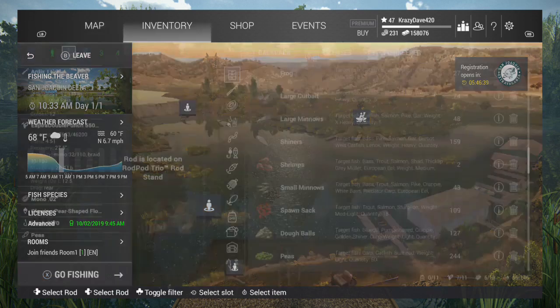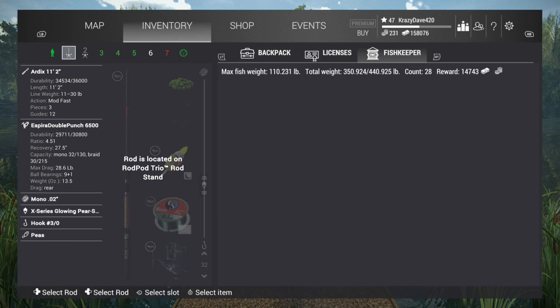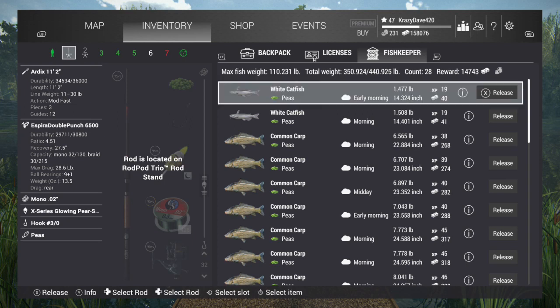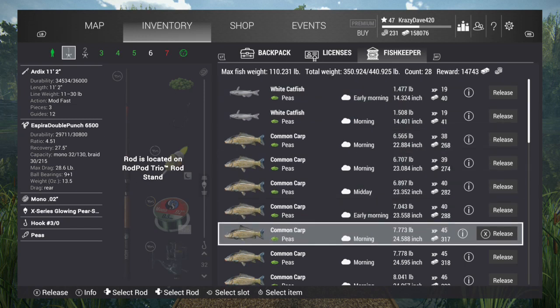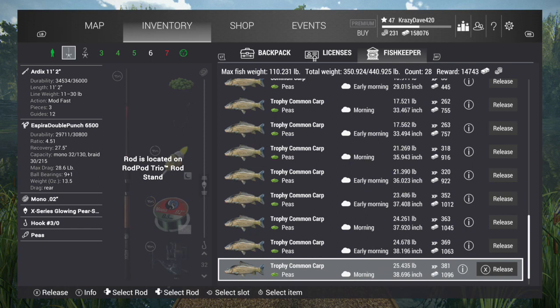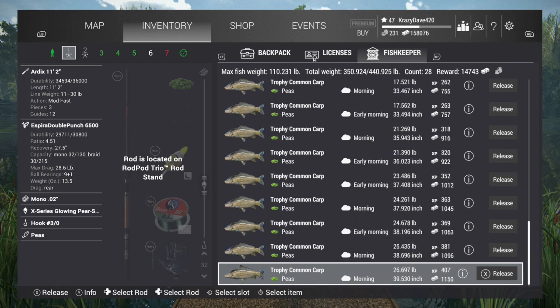Let's go to our fish keep and see what we got. We got a total of 350 pounds of fish. We caught 28 fish for $14,743. We got two white catfish. Nine trophies total, and the biggest one was 39 pounds for $1,150 and 407 XP.